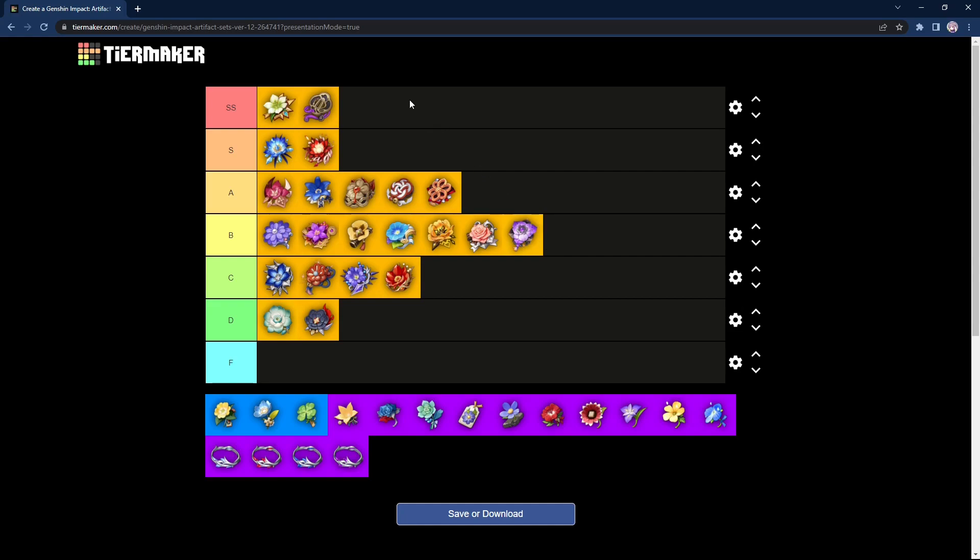And with that, this will be the end of the artifact tier list. Feel free to let me know if you disagree with certain things — I may have missed a few things here and there. As you can see, the best artifacts are Viridescent Venerer and Emblem of Severed Fate — mostly support and sub-DPS kind of artifacts. Generally speaking, supports are really underrated in this game. If you have one DPS, you can just build three powerful supports to buff it and you should be pretty good.